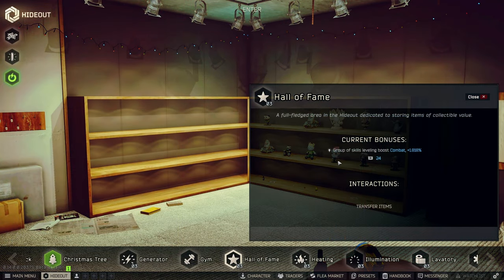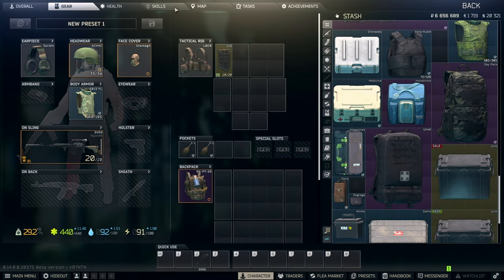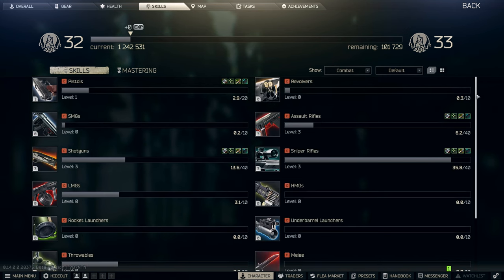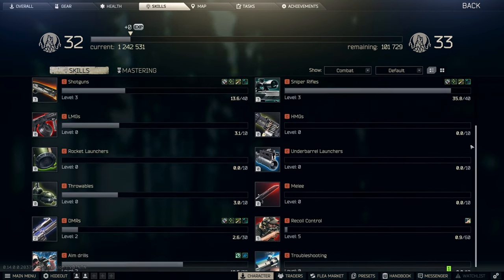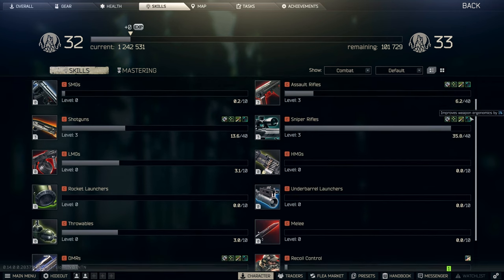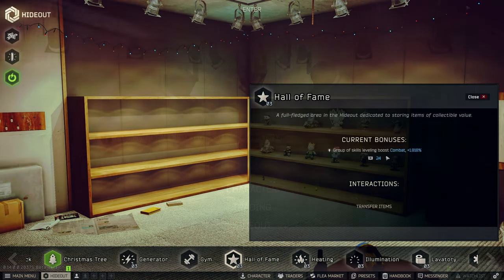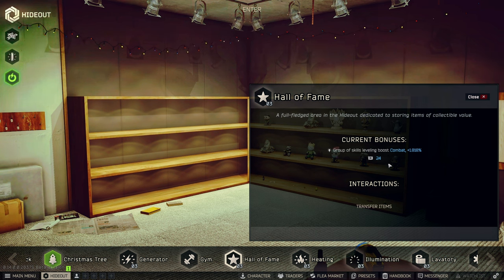Now on to the actual real bonuses that it gives. The Hall of Fame is supposed to give percentage bonuses to the leveling of combat skills. If you don't know which skills are combat skills, you can just go over to your stash, click Skills at the top, change it to Combat, and you're going to see all of the skills that are in the combat category. This includes things like weapon mastery and so on. It's not a huge bonus at the moment, but later on in the wipe, it could start stacking.